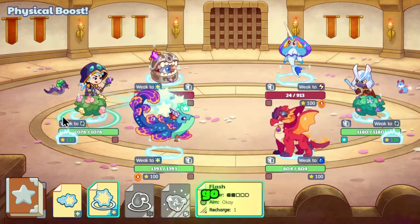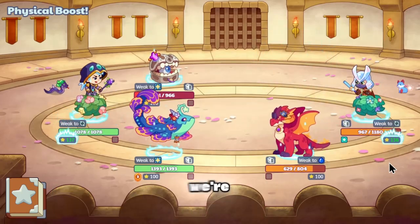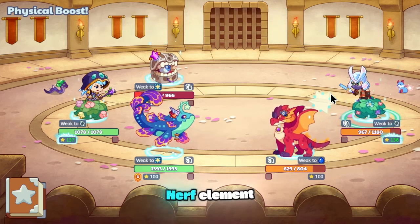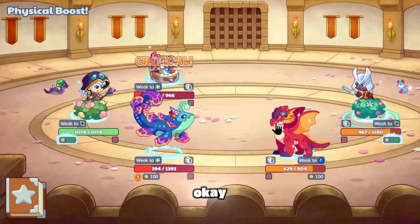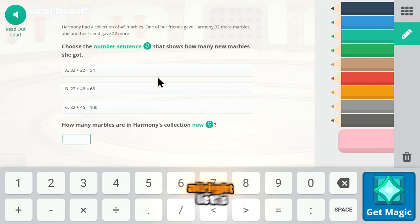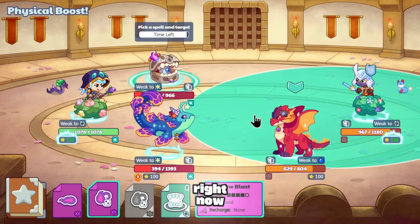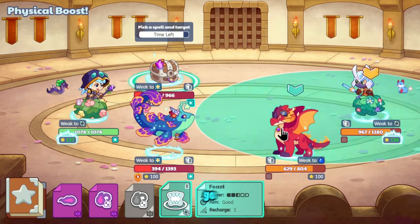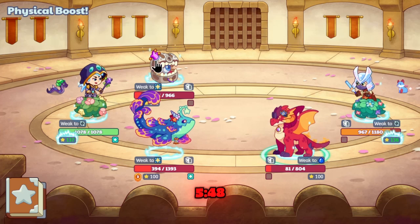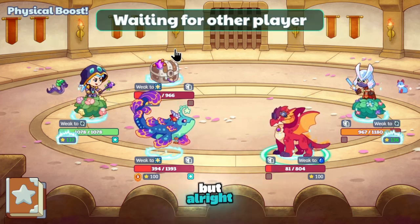Alright, let's go. Flash. Okay, aim for Flash is crazy, but we're not gonna question it — it is what it is. Prodigy nerfed the element. What's up with this guy's crit? Alright, let's just go Feast here. 548 with the physical boost? That is crazy damage.